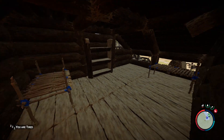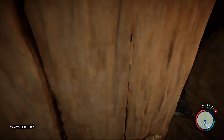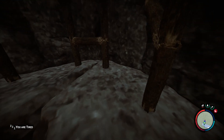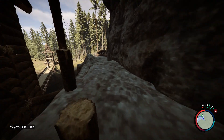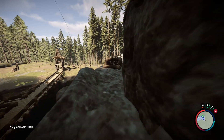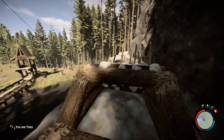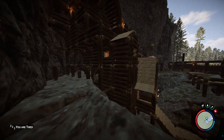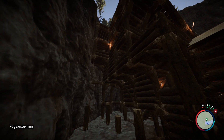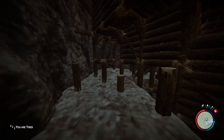Up here we do have one bedroom, and we do have a back entries over here. I also blocked this way with another spiky wall — it's the smaller mini one, but it looks great. Let's just jump inside and go to the upper floor.